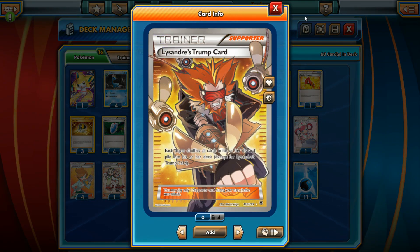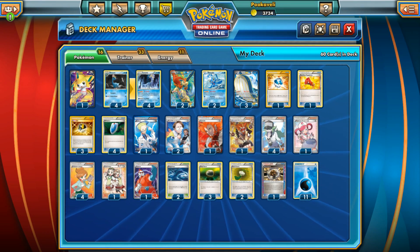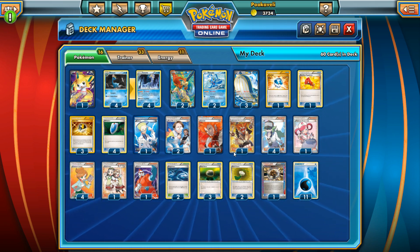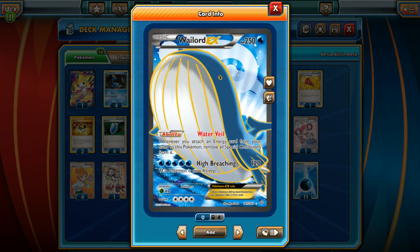Imagine a Manaphy getting knocked out — you use Final Wish, then also use Teammates. You basically get to search for three cards in a turn. One Lysandre's Trump Card: this deck will probably have very long games and might come close to decking out sometimes. That just happens when you have a 250 HP monster with up to 100 damage reduction, Rough Seas, and Pokemon Center Lady. Lysandre's Trump Card is the best way to recover resources. Four VS Seeker rounds out the deck — getting back any supporter card is extremely good.